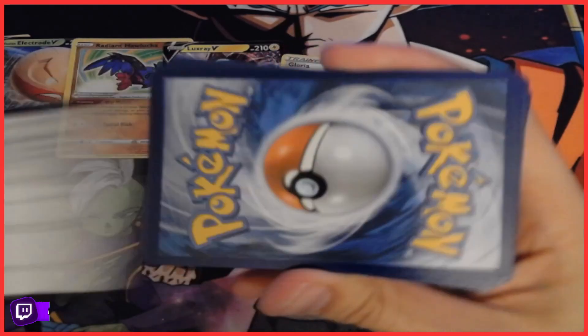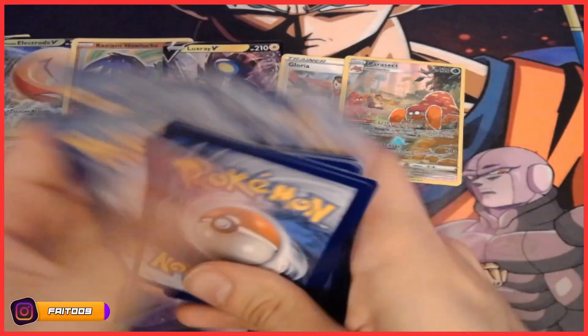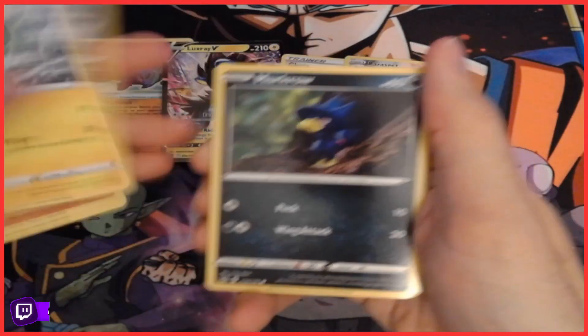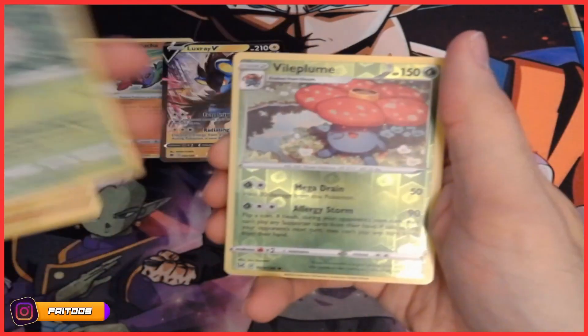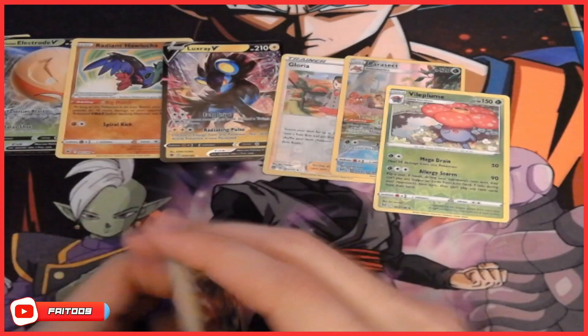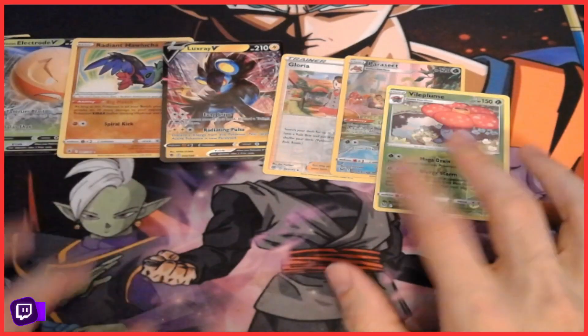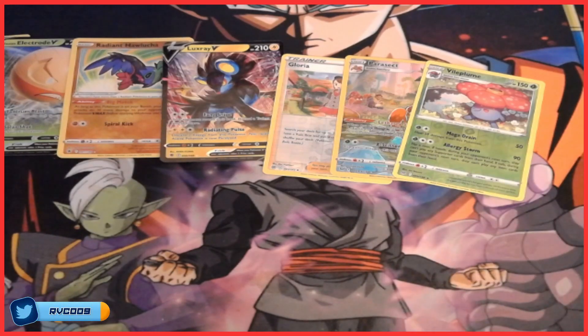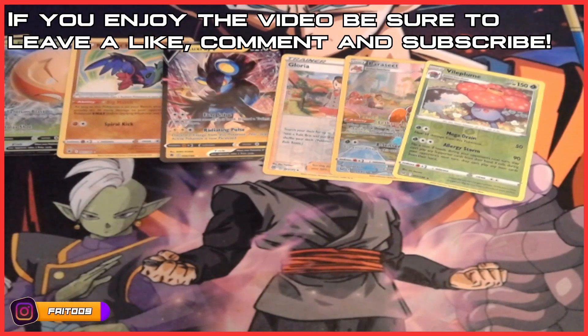Roserade, Roserade by Plume, and Electabuzz — all right, not bad, not bad. So we got the Radiant Hawlucha and the full art Parasect — very nice. I'm really excited, really happy with this purchase. If you enjoyed the video, leave a like, comment, and subscribe to the channel for more Pokemon card pack openings. I'll see you guys in the next one — peace out, bye!